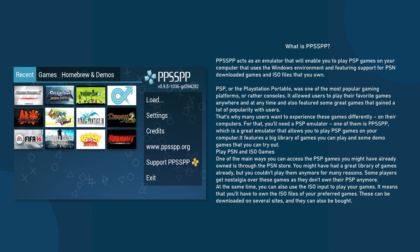One of the main ways you can access the PSP games you might have already owned is through the PSN store. You might have had a great library of games already, but couldn't play them anymore for many reasons — some players get nostalgia over these games as they don't own their PSP anymore. You can also use the ISO input to play your games, meaning you'll need to own the ISO files of your preferred games. These can be downloaded on several sites, and they can also be bought.